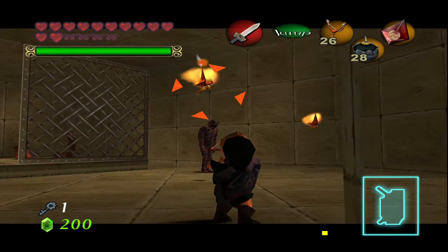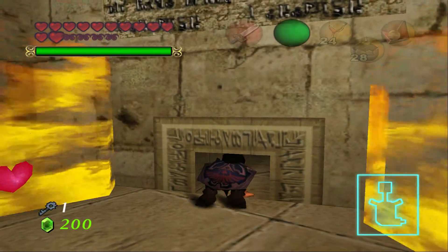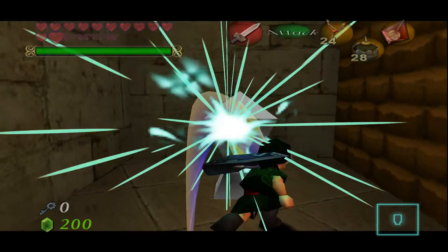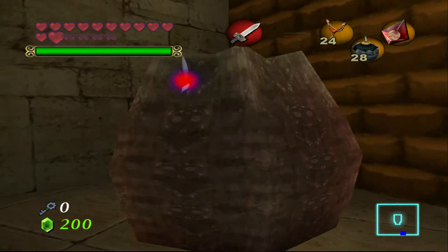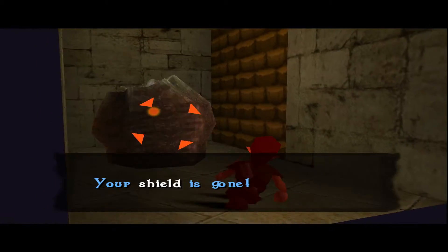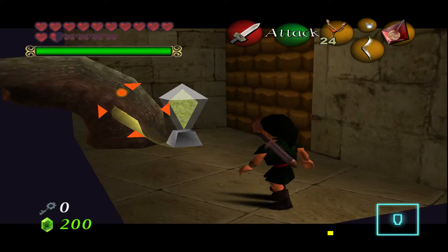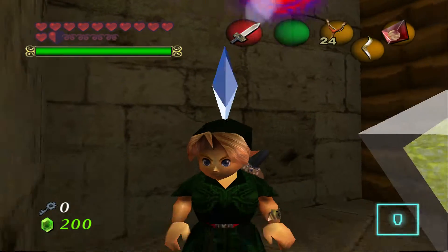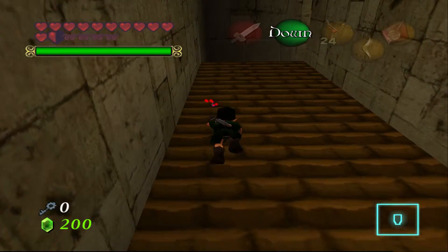Oops, that wasn't supposed to happen. Well, I have a key so I'll just go through here. Let's check out this area first then go to that room. We need to go up and the enemy is going to fall. This is hard - just give me my shield back please. At least we got the shield back, let's just go up.